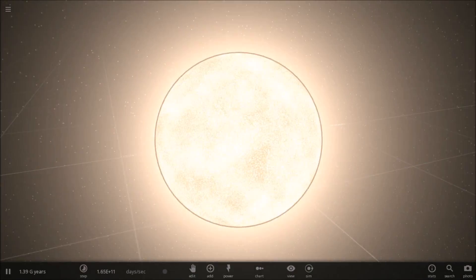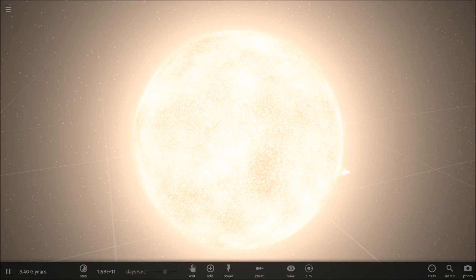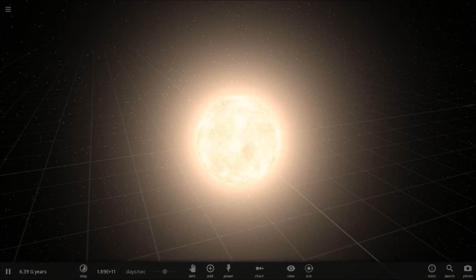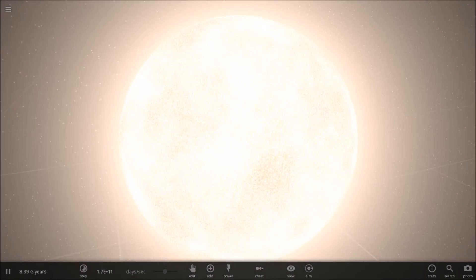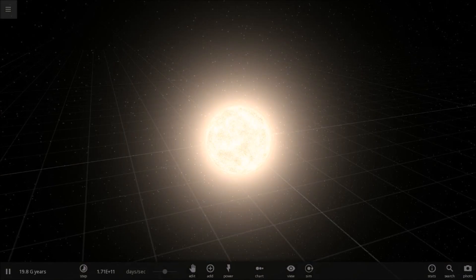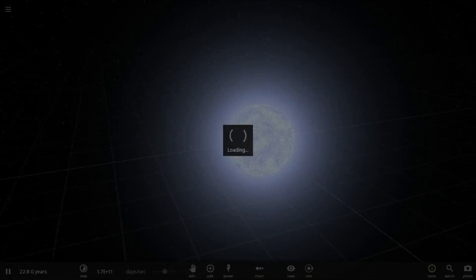Stellar evolution of our sun. Holy crap — 2.3 gigayears, three gigayears. It's building up. Whoa, what just happened? It just freaking — all right, we're leaving. I think I broke it. Supernova of the sun in our solar system. Look at that.